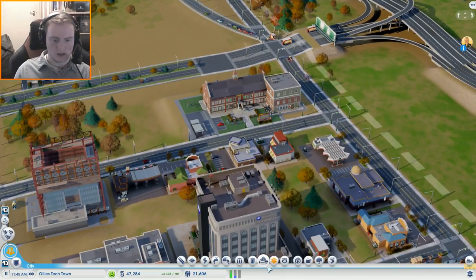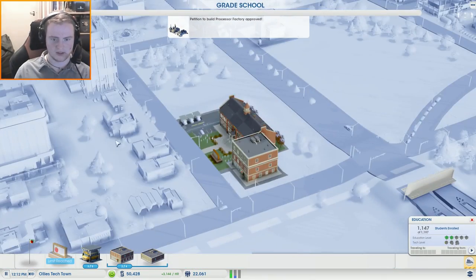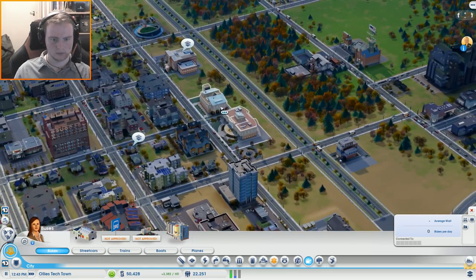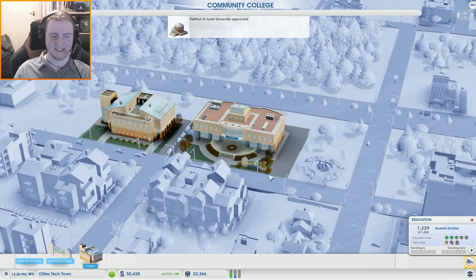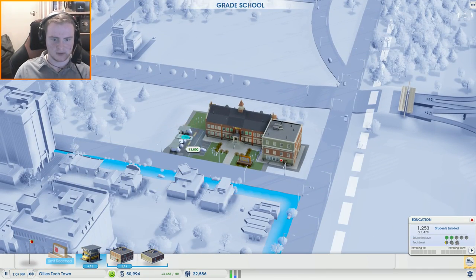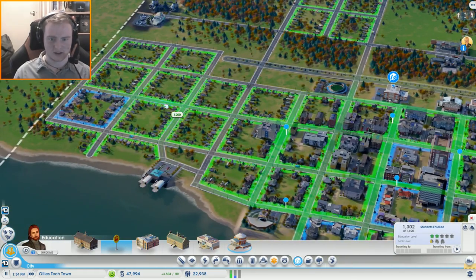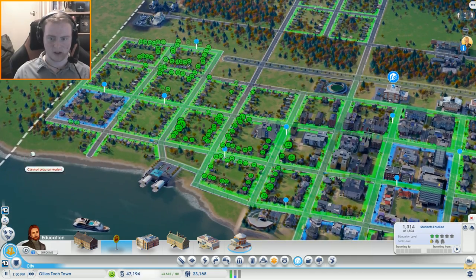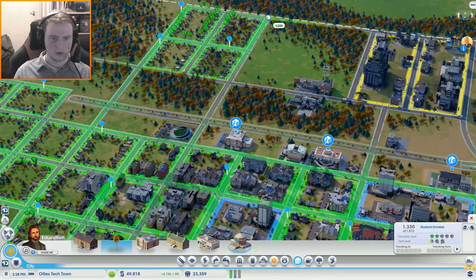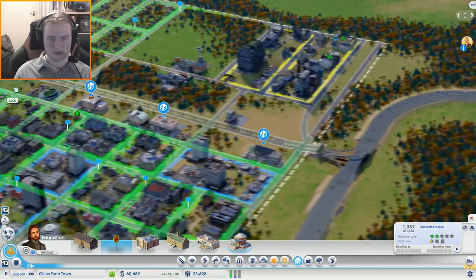Wait, it's in transport — no, I was right the first time. I've totally just had a brain fart moment. Education — okay, that's a little annoying. We didn't really need that one there, but there you go, I'll stick a few down. Nice, that's all the areas covered — maybe that one there as well. Yeah, that seems to make sense.